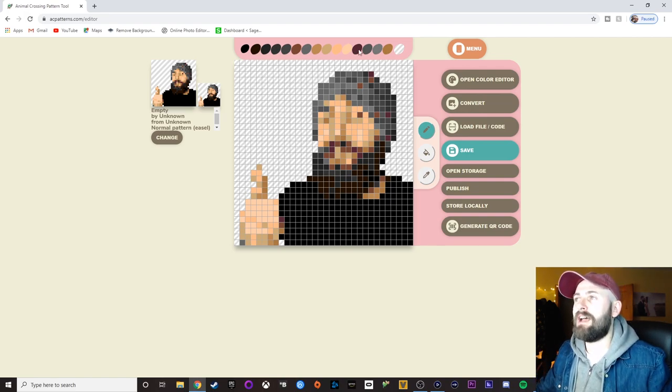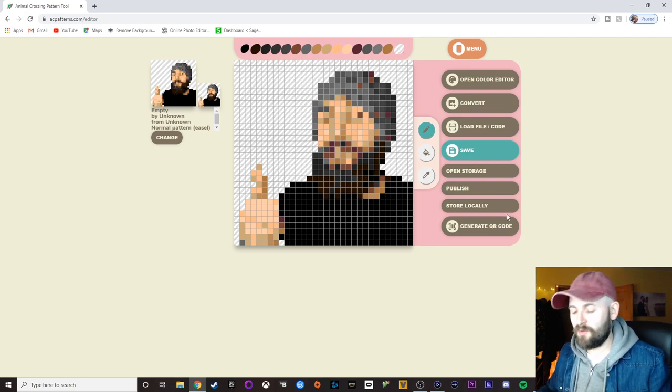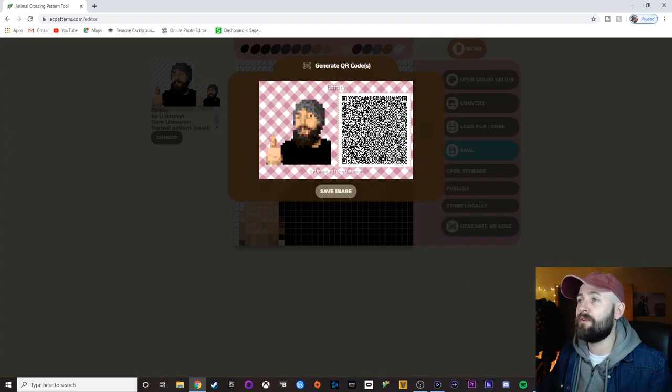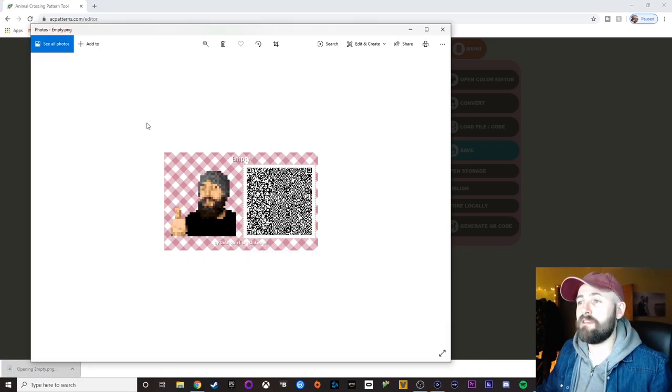So if you do use PNGs, it does have the ability to do transparent sections, which is really, really cool. If you want to make like a little carpet that's just your face or your cat's face or something like that — there's a lot of cool options. But once you've got the result that you want, hit generate QR code. There it is. Save that, open it up, and there you go — you've got a QR code. Super, super simple.